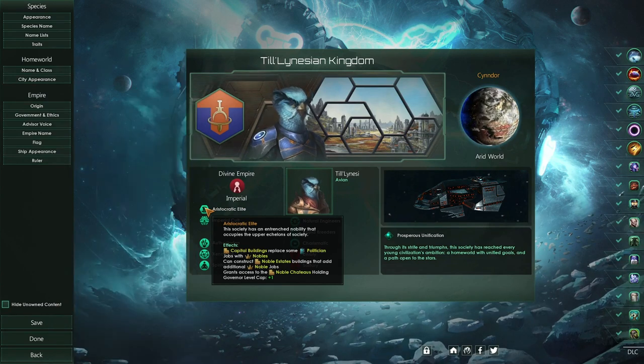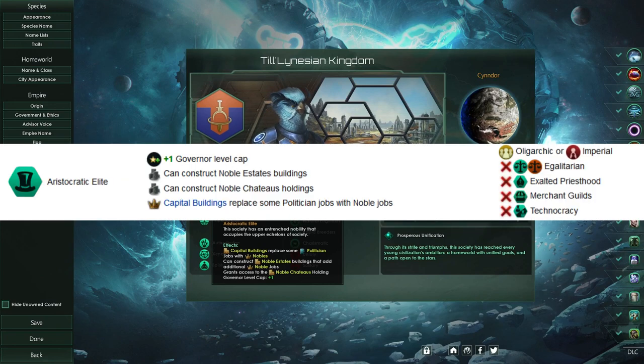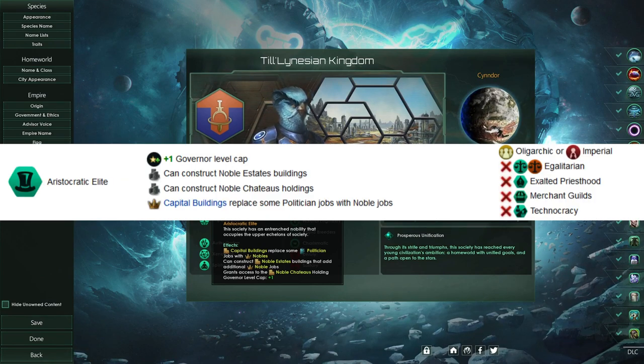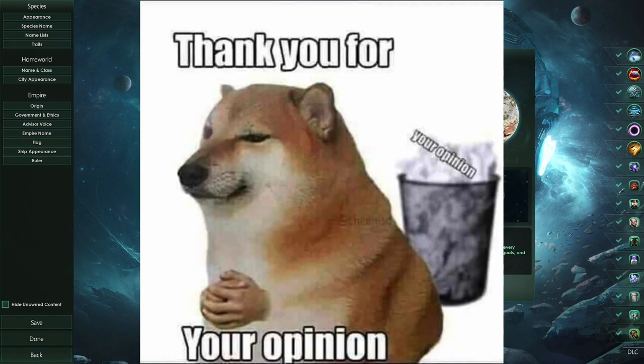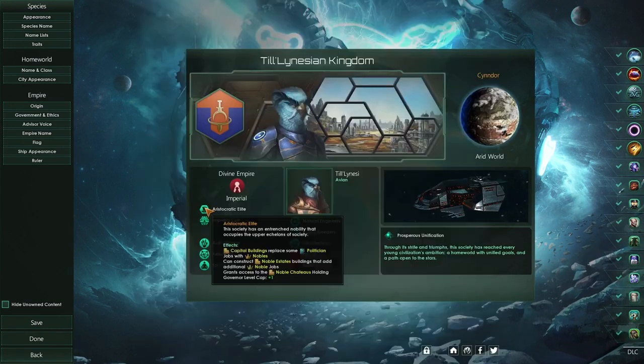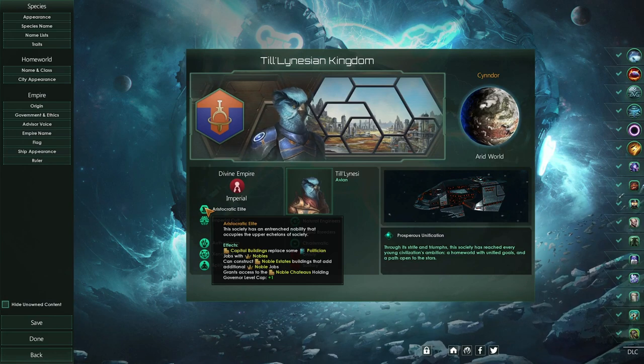Now to start with every Civic Deep Dive, we'll go over each benefit that Aristocratic Elite will give us and list them out here. I'll show you all of the benefits, all of the downsides, the exact costs and everything, and then as we're going along with each benefit, I'll give my opinion and an idea of how useful it might be in your gameplay, as well as what playstyles might want to pick this Civic.